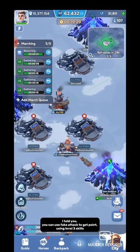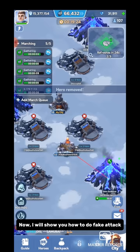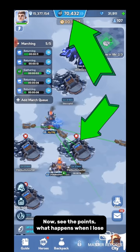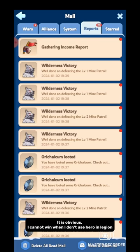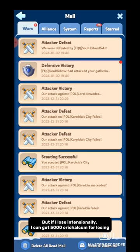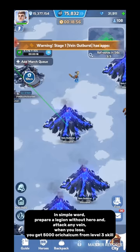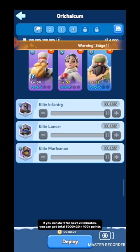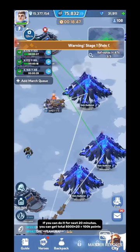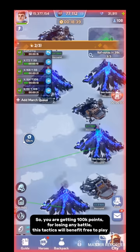You can use a fake attack to get points using the level 3 skill. Prepare a legion using only troops and do not use a hero in that legion. It is obvious you cannot win when you don't use a hero. But if you lose intentionally, you can get 5,000 orhalcum for losing. You can trigger this every minute. In simple words: prepare a legion without a hero, attack any vein, and when you lose you get 5,000 orhalcum from the level 3 skill. This is the fake attack — you are losing intentionally to get points. If you can do this for 20 minutes, you can get a total of 5,000 × 20 = 100,000 points for losing battles. This tactic benefits free-to-play players.